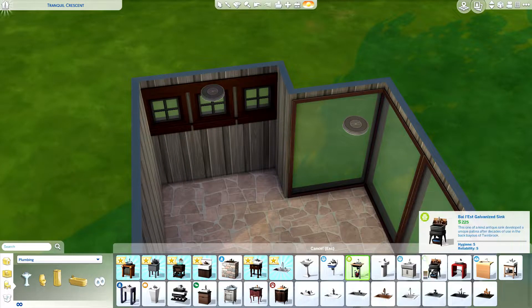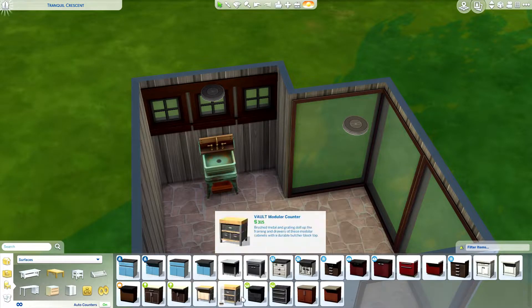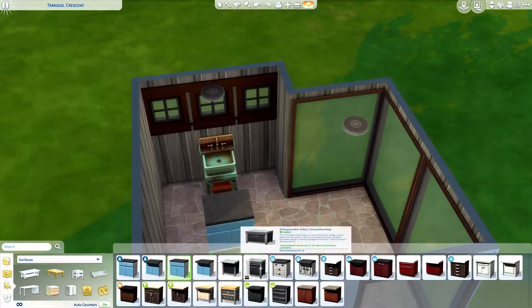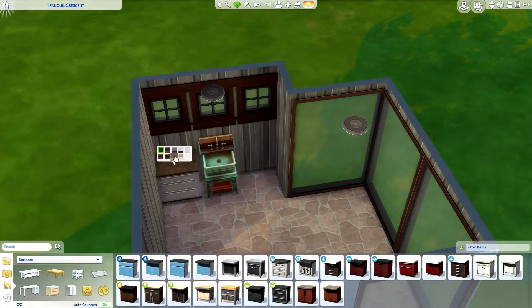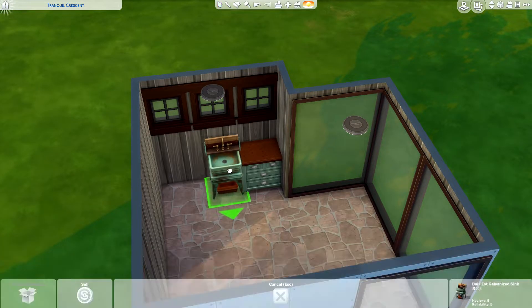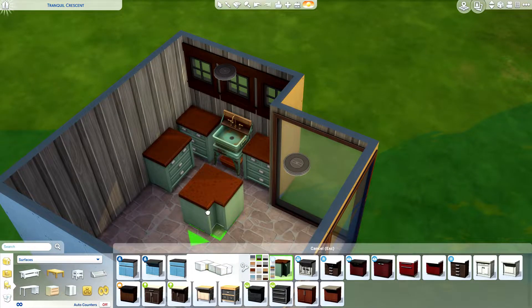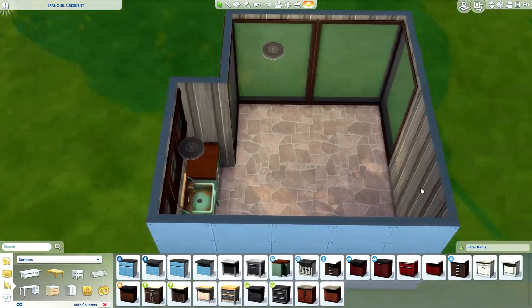April showers bring May flowers — now I know it's June, but flowers, here is the point. I decided that for spring I was going to build a little florist shed where your gardener, florist, or botanist could come out and practice their career and skills. I also threw in a little bee box in the corner so that your bees would have somewhere to pollinate all the flowers, because this room is chock full of flowers and plants.